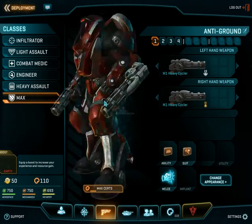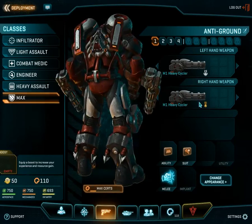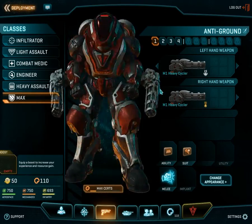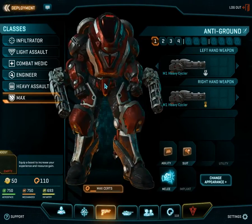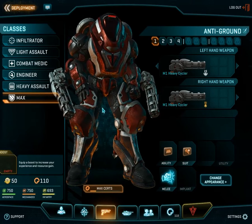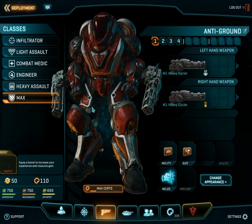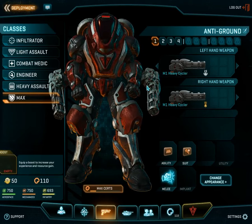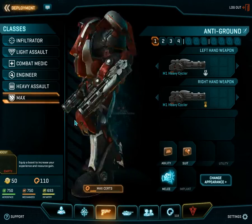Maxes can be extremely well utilized — they are an extremely valuable asset. Arguably, this should be an engineer's primary job: to make sure maxes stay alive, make sure everyone has ammo, and make sure everything is repaired. This is what makes the engineer so important. Now, maxes, as you can see, have two guns — one on each arm. My max is currently equipped with dual miniguns.